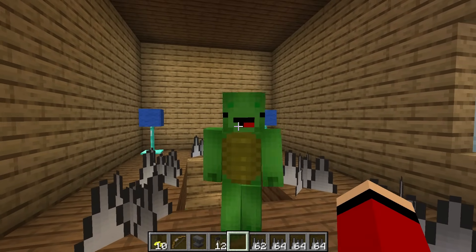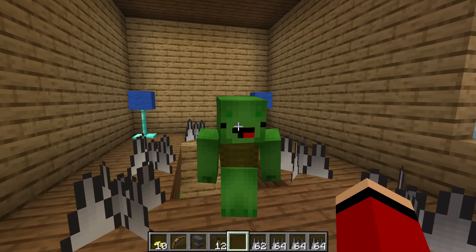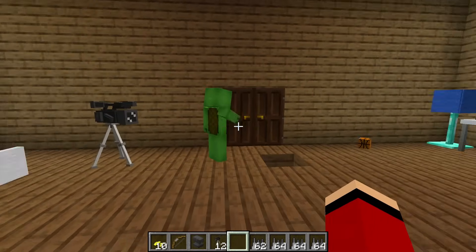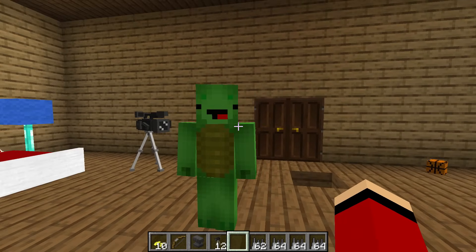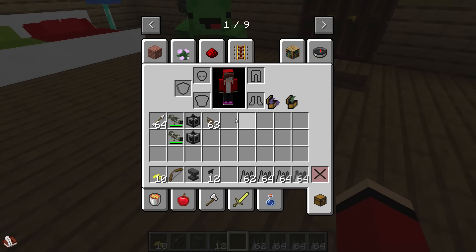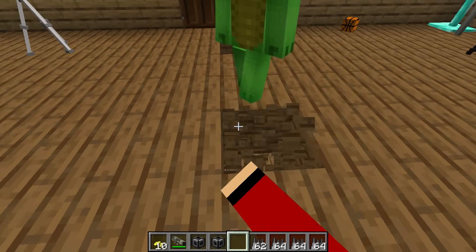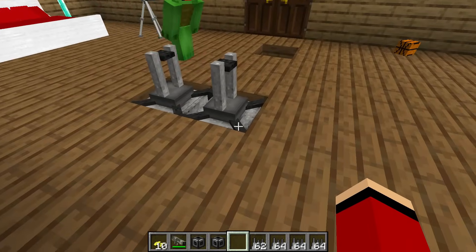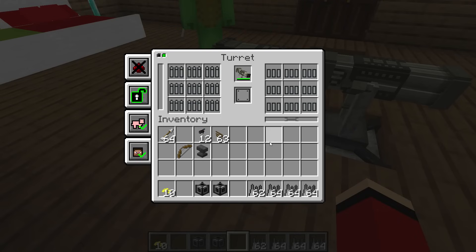But if he somehow makes it through the traps, we'll be in real danger up here! We'd be stuck up here on the second floor! What do we do? For our last resort weapon, we can set up a rocket launcher by the door! Mama's room had a rocket launcher, remember? I also found a turret down there! Let's set these up! And then here we'll place the turret I found! Now I'll attach the rocket launcher to the turret and fill it up with ammo!